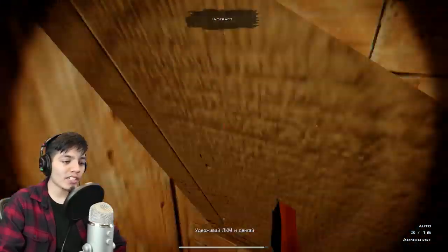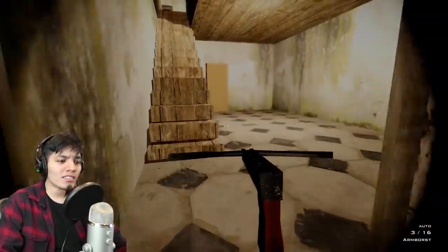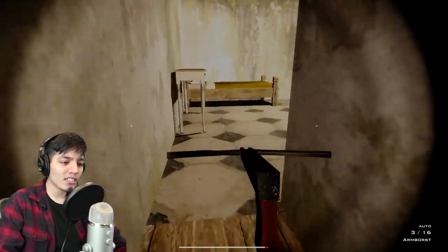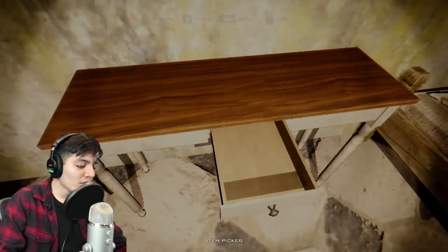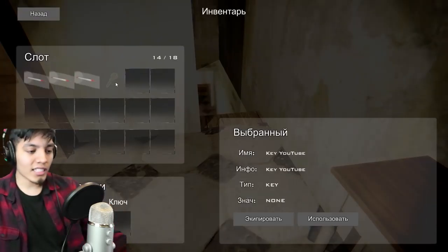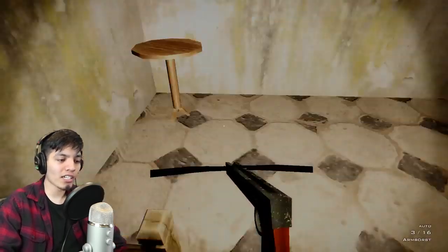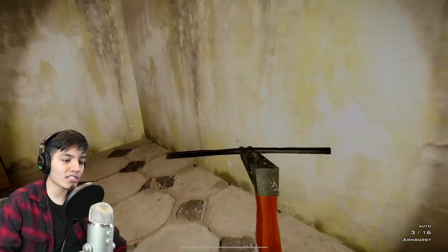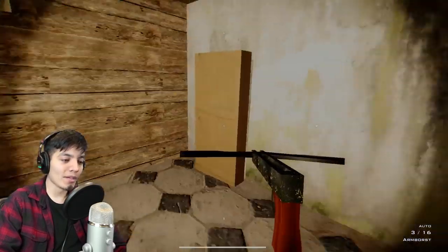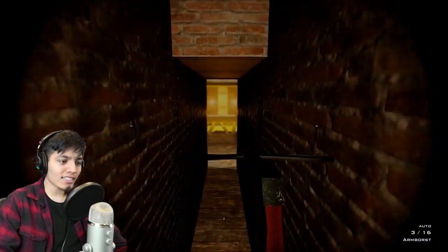Wait, what? Oh my god, what is this? There's boxes right here — we need to be quick because Granny's about to come in. Let's just close that so we'll be able to hear it. There's another room — dude, how many more rooms can you add to this? This game is insane. Open sesame — oh, another key. What is this for? 'Key YouTube' — what does that even mean? Whatever, let's go explore and I'm sure we'll find a door or something. I feel like there's a door right here, or maybe Granny can come in through there.